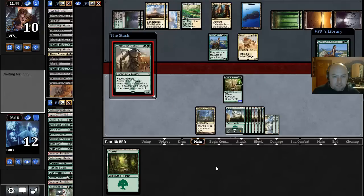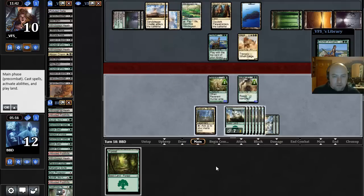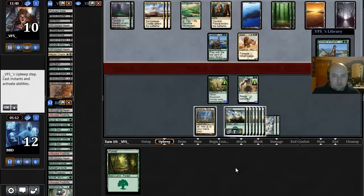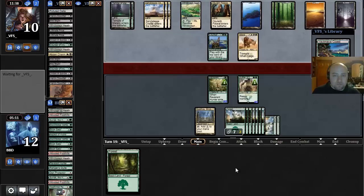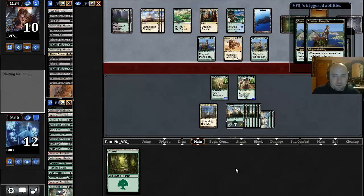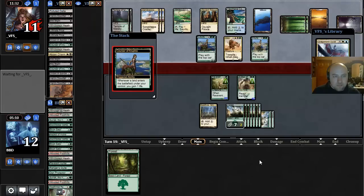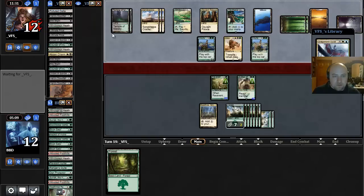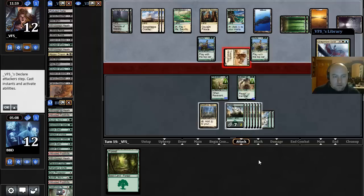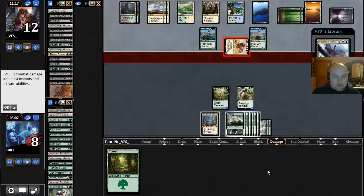We know they have a Downfall and an unknown card — there's the Downfall. Let's see if we see the unknown. No attacks. Courser, Nykthos... and there's Ojutai. Alright, that's bad for us. I think our opponent probably still has a removal spell in hand based on the card they kept on top of their deck. I don't think I can safely block here because I just get destroyed too badly.